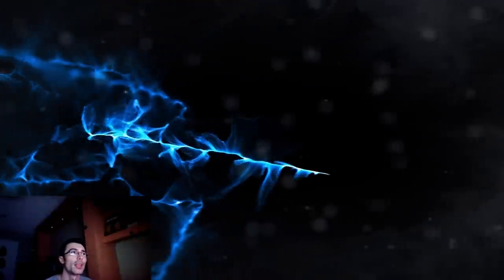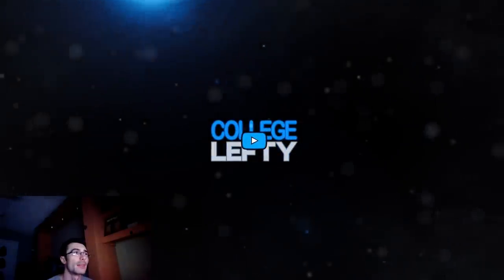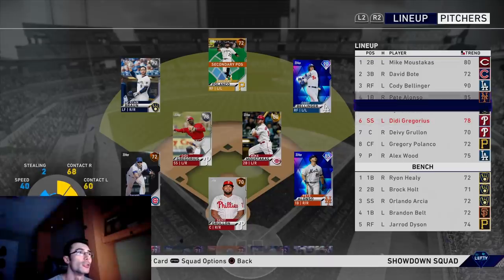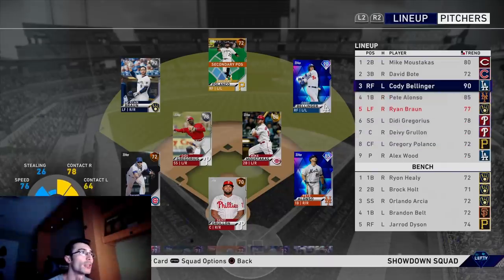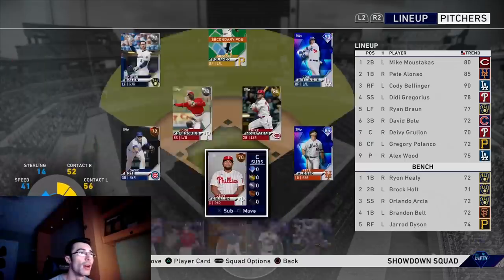What's going on everyone, College Lefty here. In this video I'm going to be showing you the fastest method to complete the AL and NL showdowns in order to unlock the stage two team affinity future star diamond cards. Basically what you're going to do is go to showdown against the American League or the National League — both of these work the same.